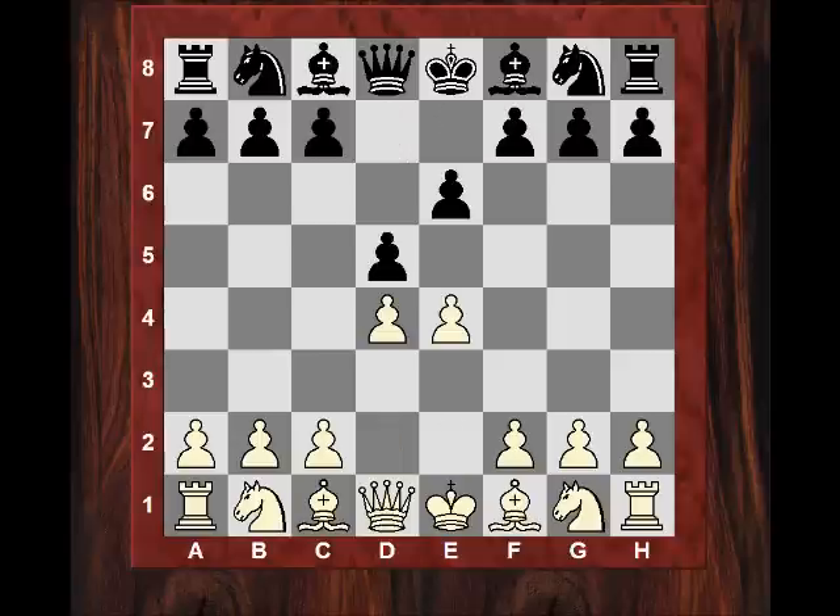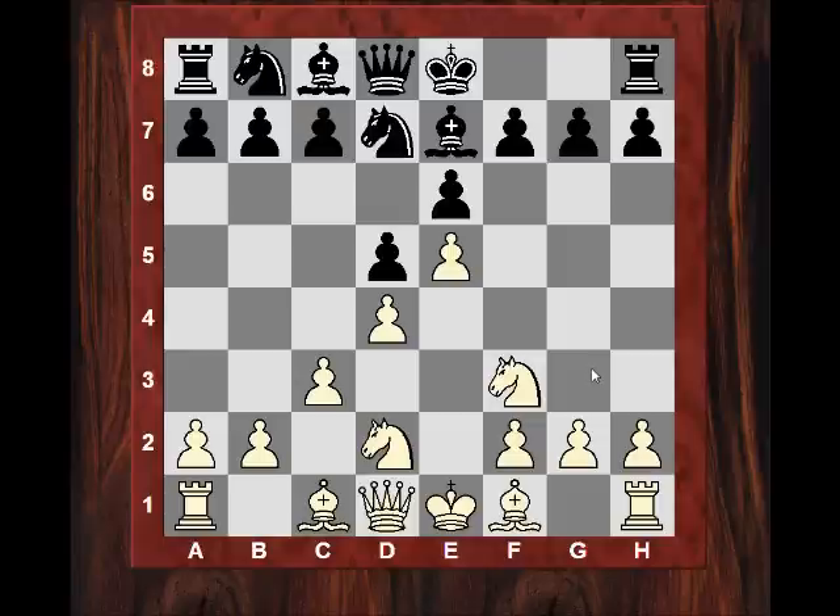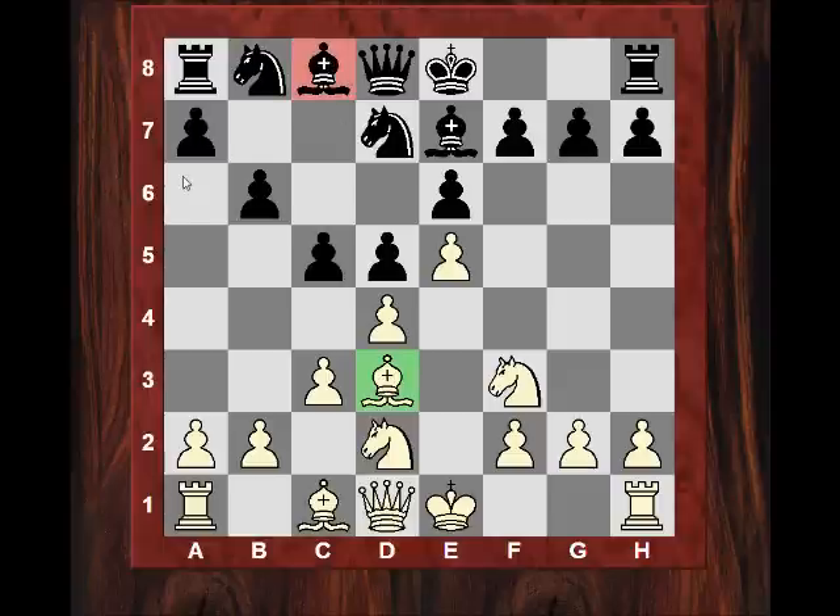It was a French Defense in the line which is getting very popular — this Be7 waiting move. Michael Adams plays very simply against it, just develops his Knight and plays e5. White has potential control over dark squares with an advantage in the center, this wedge in the center which he reinforces with c3. Black prepares to get rid of this Bishop — a familiar pattern in the French Defense, trying to trade and get some access paths to white's light squares.